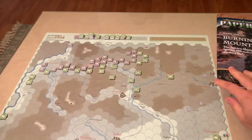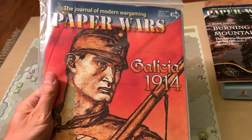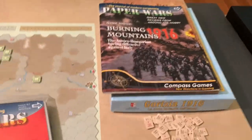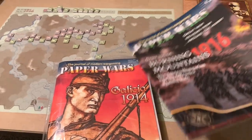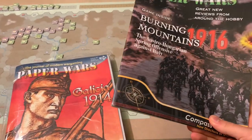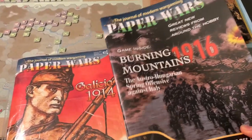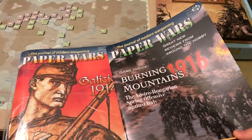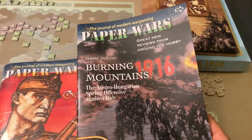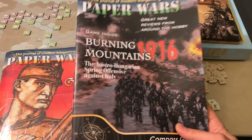This is what the game looks like at setup. There is actually a reason I pulled out Paper Wars issue 97 because of the lineage between these two games. Burning Mountains 1916 caught my eye after I had already picked up Galicia 1914. The Italian front is super interesting to me. And then I found out that Burning Mountains uses the exact same system as Galicia 1914. The Battle for Galicia came out in the mid-2000s from Mike Resch and was reprinted in Paper Wars. After that game came out, the designer of Burning Mountains 1916 really liked the system Mike Resch had created.